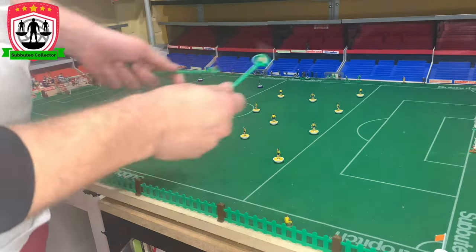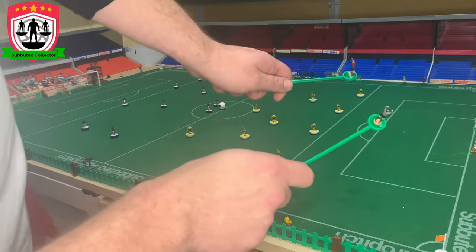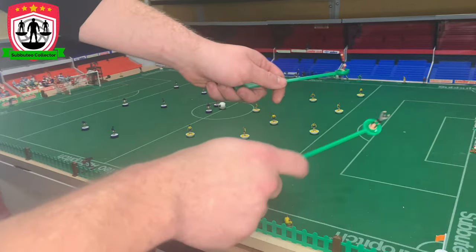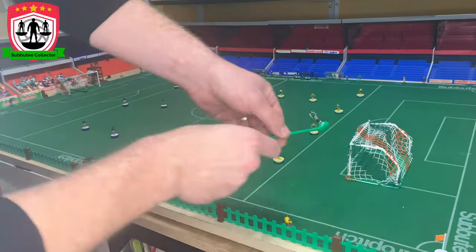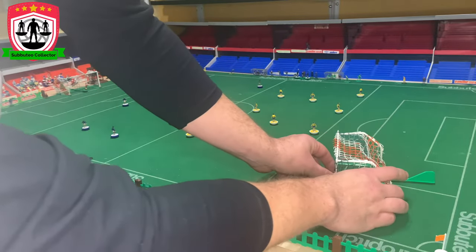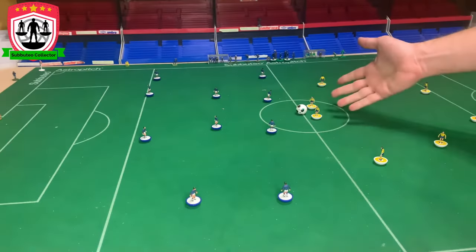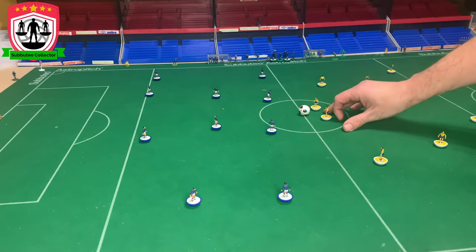The team kicking off is set up at the south end. You'll notice I haven't put the goalkeepers in yet — they need to go in a specific way. Move the goal off the goal line to show you: the goalkeeper goes on the back of the net, with his handle sticking out the back, ready for control. Just like normal football — very easy to kick off. You flick your player towards the ball and kick the ball forward.